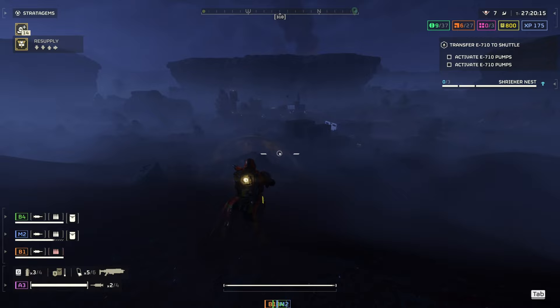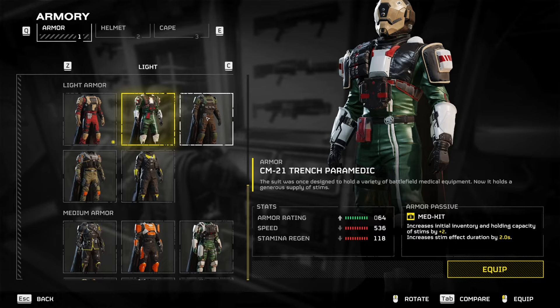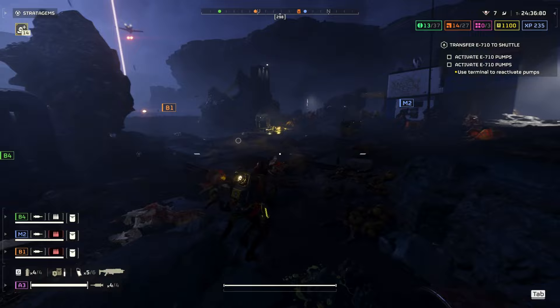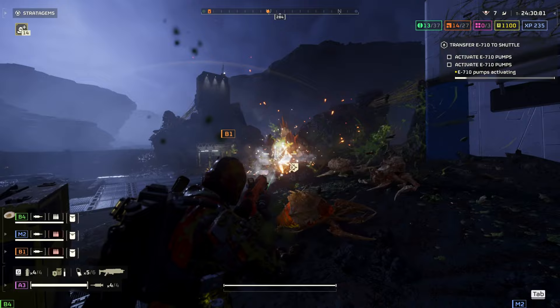For the armor passives, this is really just what flavor you like. Having more stims and grenades is always useful, so the medkit passive or the engineer passive is always great. You can also take the 50% chance survival rate when hit with a lethal blow, which is very clutch — especially if your teammate has a tendency to team kill, the Democracy Protects passive is a good option. The primary thing is you don't want to pick an armor passive over the right armor weight, because I think light armor is that important to the game.